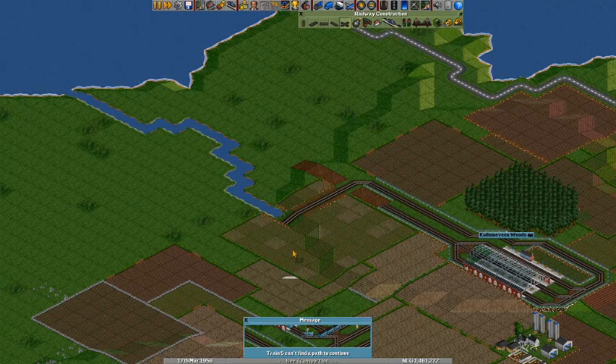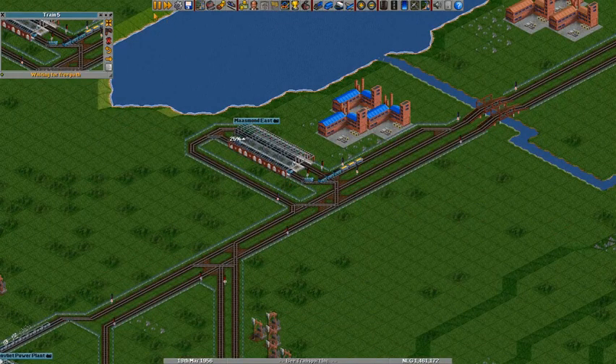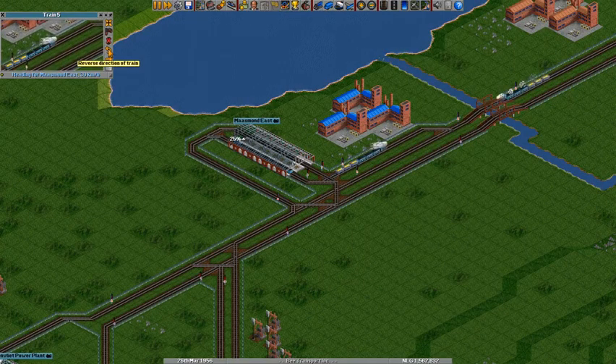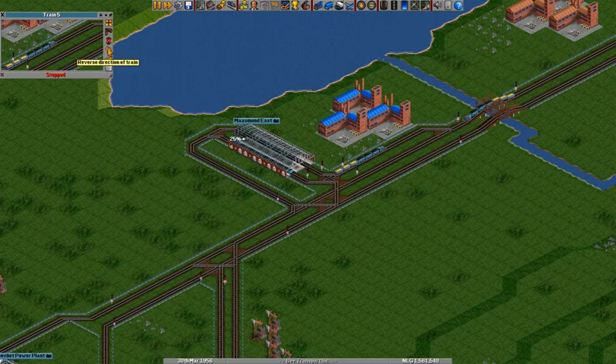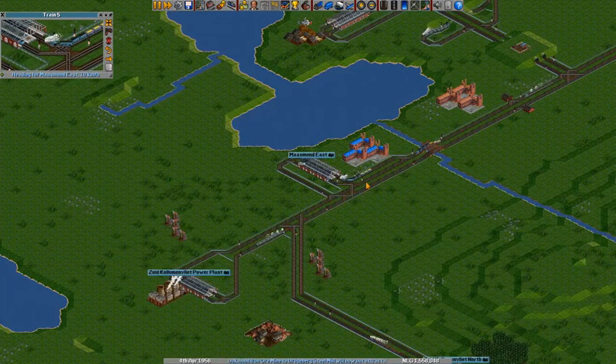There we go. That's a problem — Train 5. Oh right, I didn't connect that up. Make it turn around for one second, then again, and then let's make it stop. Let's put in this one. Let's go a little bit further back. There we go. And now it should be able to go in, right? Yes. Fixed it.